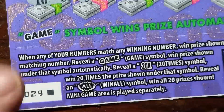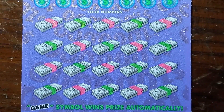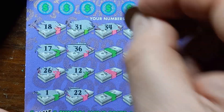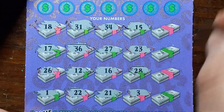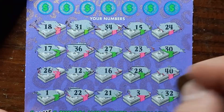029 — not a win. Triple zero, can we get something? Come on, black box. Numbers: 18, 17, 26, 1, 31, 36, 12, double deuce, 34, 27, 16, 21, 15, 23, 28, 3, 24, 30, 40, and 32. No symbols on the Million Dollar Game today.